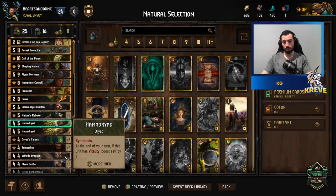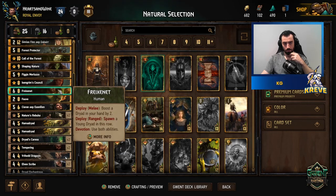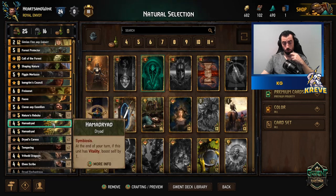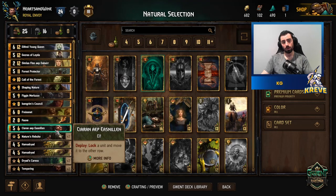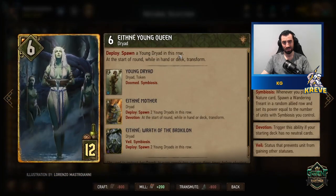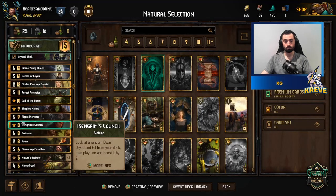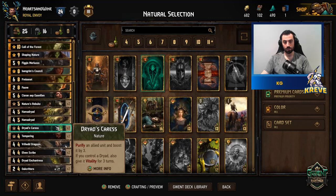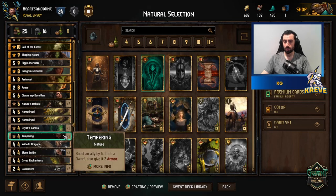Hammer Dryads — go ahead and play one in the first round. You can use the leader ability on it initially, or use Shaping Nature. The Dryad you boost should be protected. Do not use the 'boost by two in hand' ability on the Young Queen, because when she transforms she loses that boost. Dryad Crests gives purify, boosting, and vitality — a good card to use on the Hammer Dryads to get their ability going, doubling up on nature card triggers.